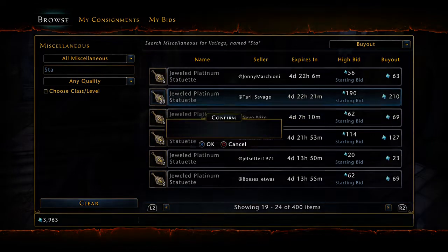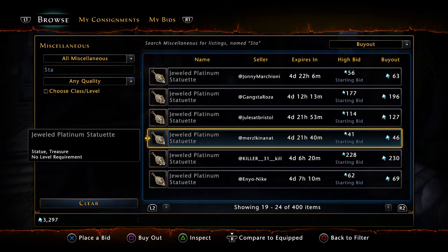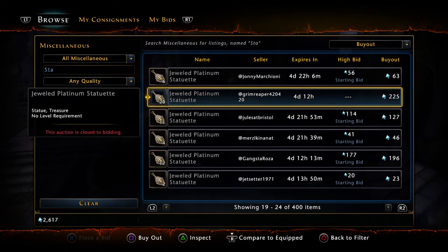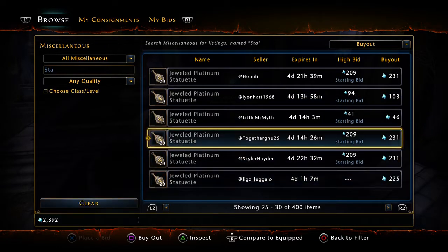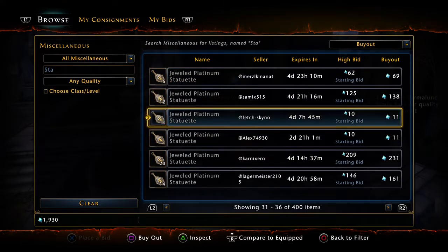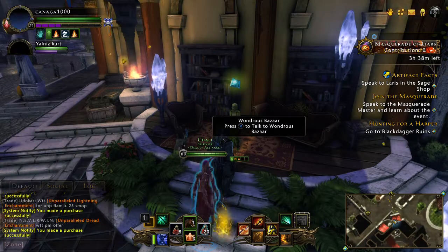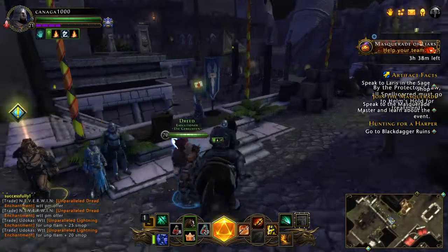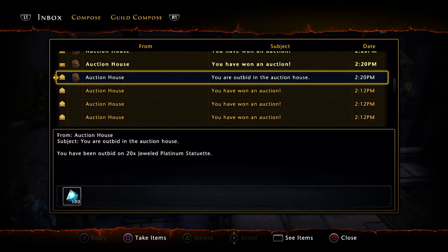Everybody needs to earn AD in this game. This is how you basically make Zen, because these items are really valuable. This is another way of making gold as well. I should be at about 50 gold now.